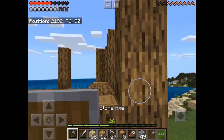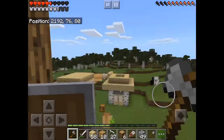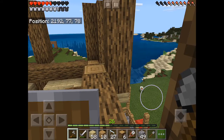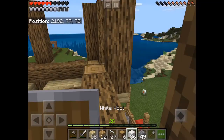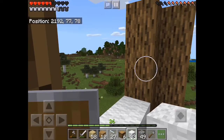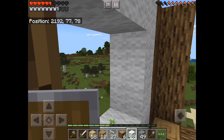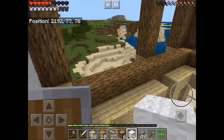It looks like we took this one up a little too high — let's chop that down. And in between scenes I was also harvesting a bunch of wool from the sheep that we have, because this is going to be a main thing I'm going to use as walls for the upstairs. I like the way that the white gives off kind of more of a cottage look.